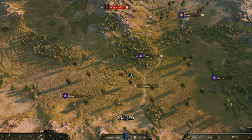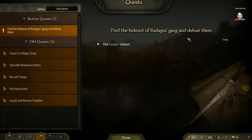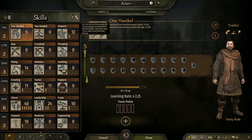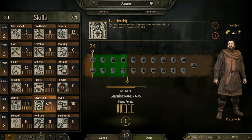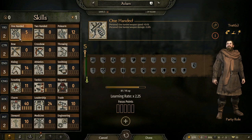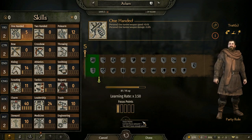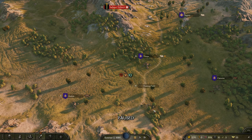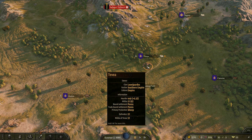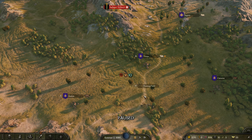I need to find the hideout and defeat them. I get a focus point - I'm going to go between steward and leadership most of the time, but I'm using a one-handed weapon so I'd like at least one point there for now. The objective is to find Radagos' hideout. We'll go to the town first and sell whatever we have. See you in the next video.